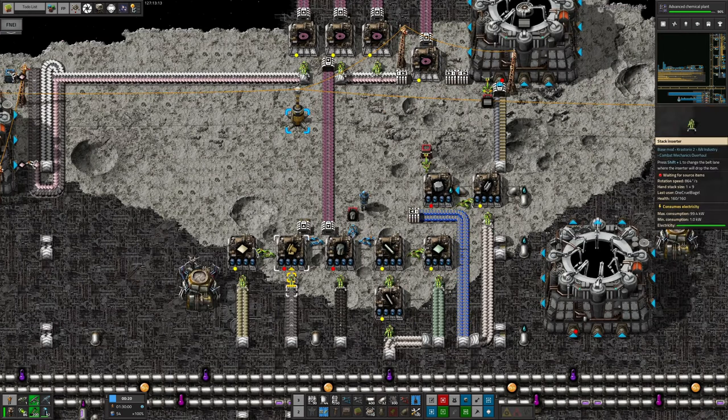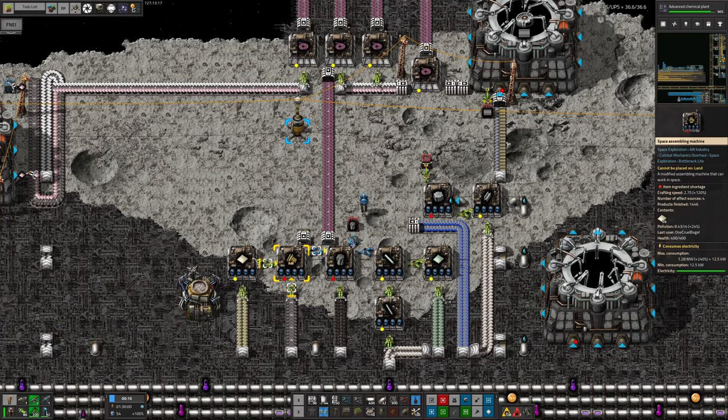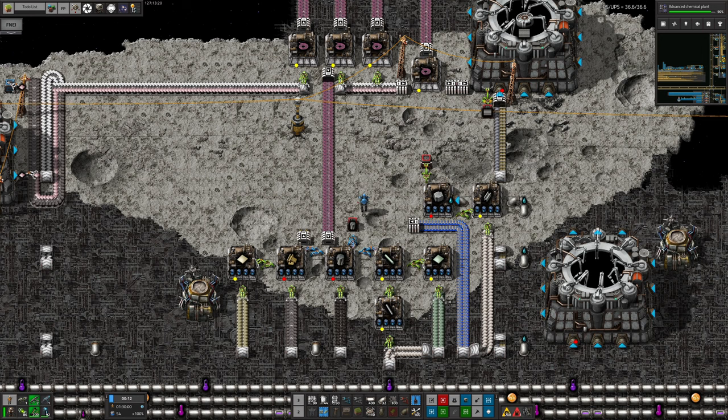The sheer quantity of all that stuff you need meant it wasn't particularly realistic for me to just pocket craft it, which is what I might have been tempted to do for something that was a one-off. It's a bit like the nuclear reactors in vanilla — yes, technically you can pocket craft them, but they require so much stuff that it just doesn't seem worth it.